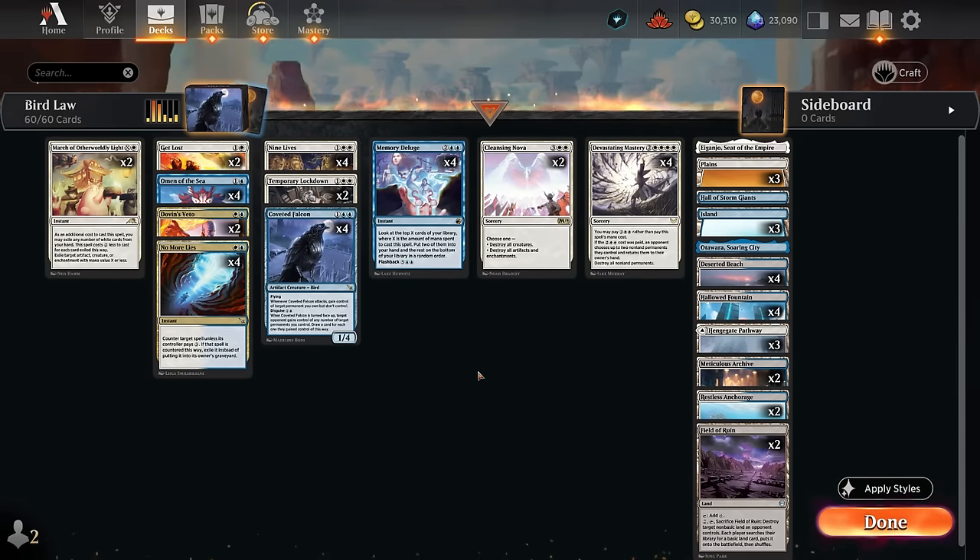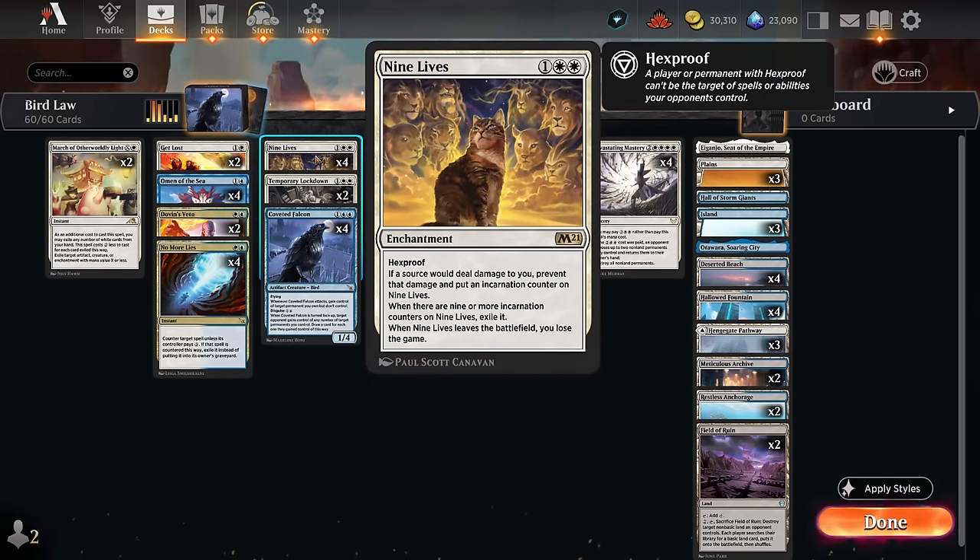It's a three-card combo and requires a little bit of setup, but the combo is also good at keeping you alive. Step one is often to cast Nine Lives, an enchantment with hexproof, saying if a source would deal damage to you, prevent the damage and put an incarnation counter on Nine Lives. When there are nine or more counters we exile it, and when it leaves the battlefield for any reason we lose the game.